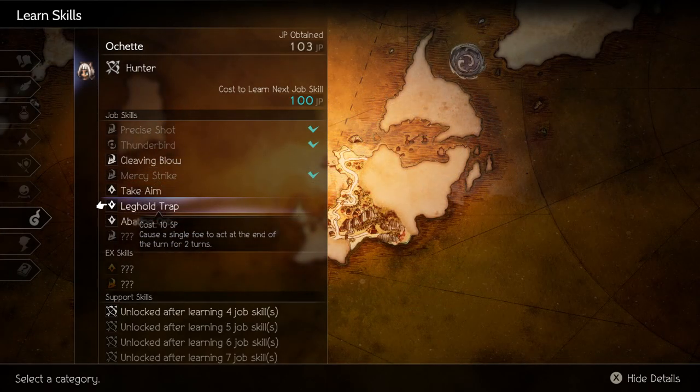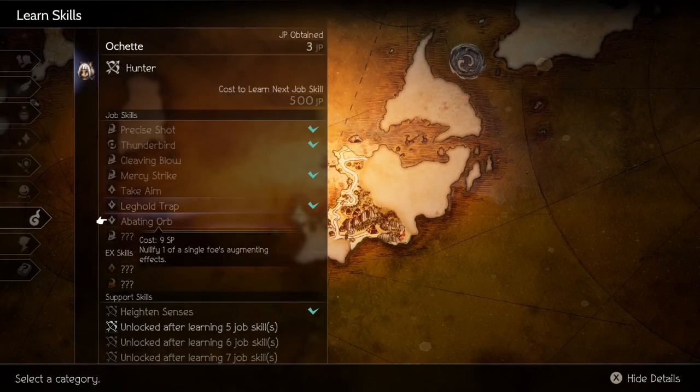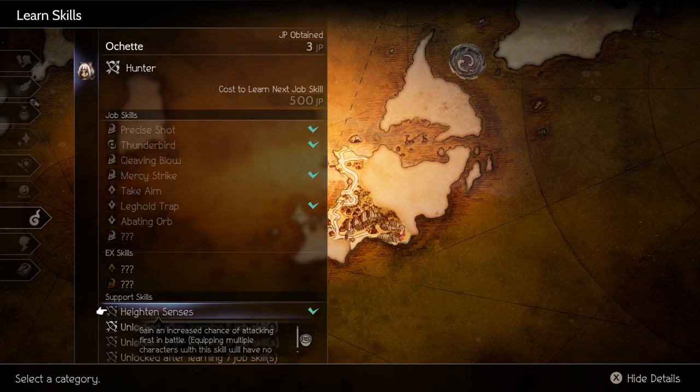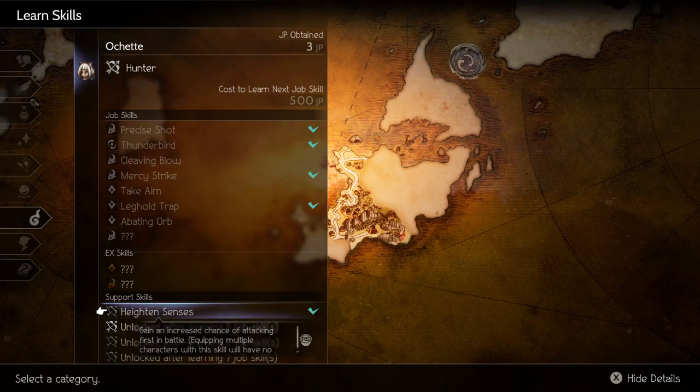If you go all the way to her second skill and unlock her support skill, you get Heightened Senses, which increases the chance that you attack first in battle. That's good to have, though I don't rank it as high as the apothecary's support skill — but it's better than the other ones. That's it for the hunter.